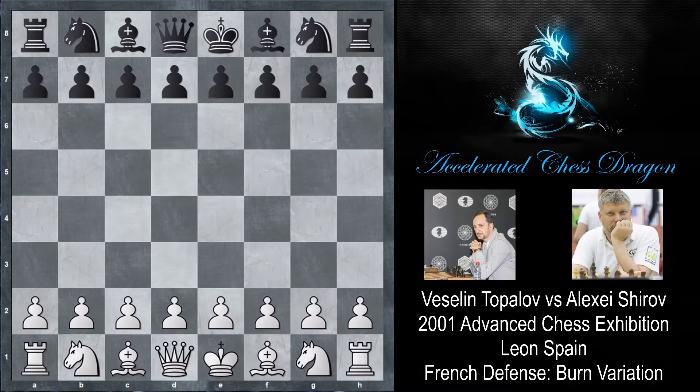Hi everyone! In this video of Accelerated Chess Dragon, we're going to be looking at a game played between Veselin Topalov and Alexei Shirov. This was played in the 2001 Advanced Chess Exhibition in Lyon, Spain, and without further ado, let's look at this game.